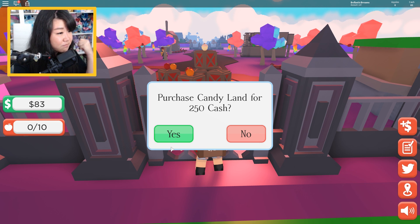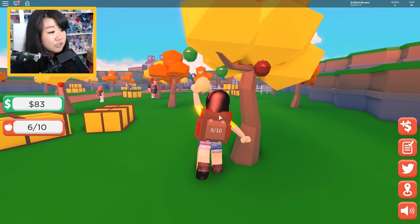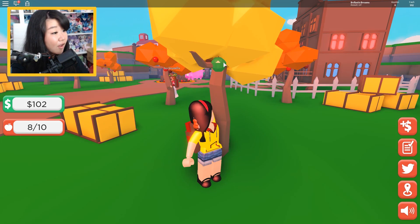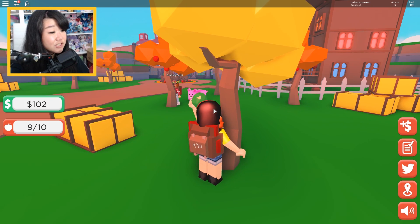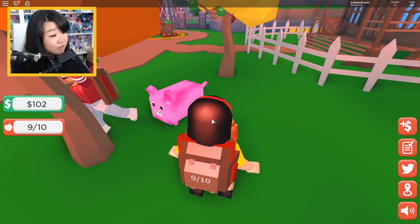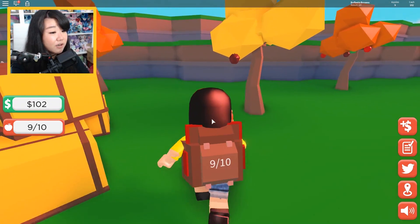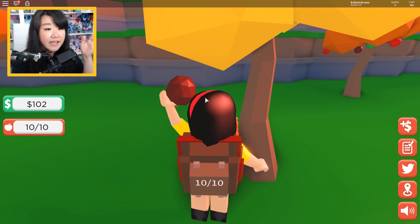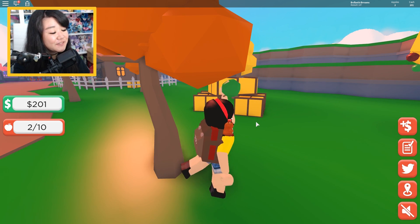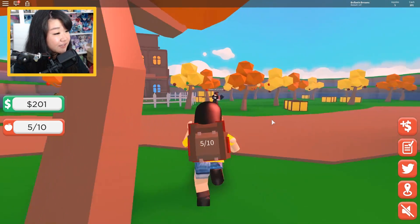I'm going to get 250 cash and make my way over to this area. There's a golden apple — it takes three spaces. Another golden apple! She's got a piggy pet — the pet is actually bigger than I thought it would be. I want a pet, but I want to go to the area first. We're almost at 250. I just need to fill it up three times and then I should be able to purchase access to the next area.